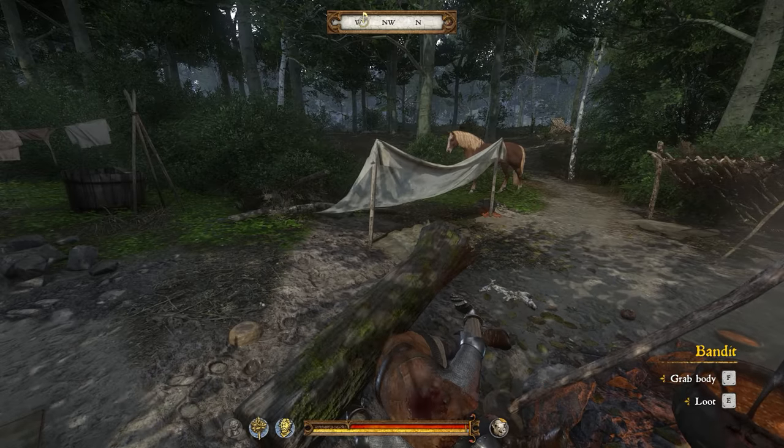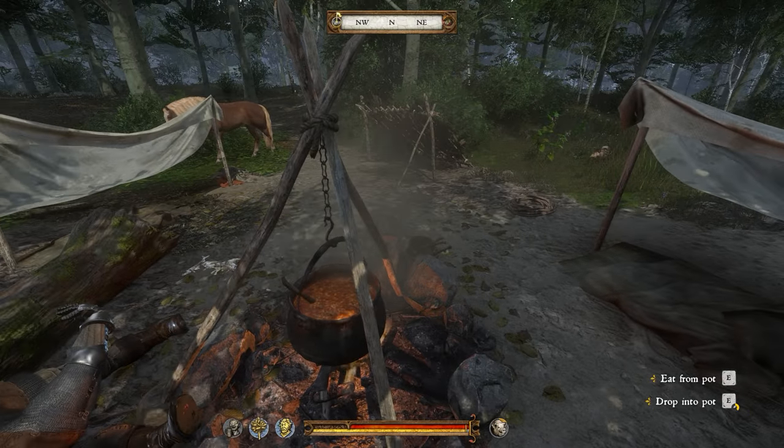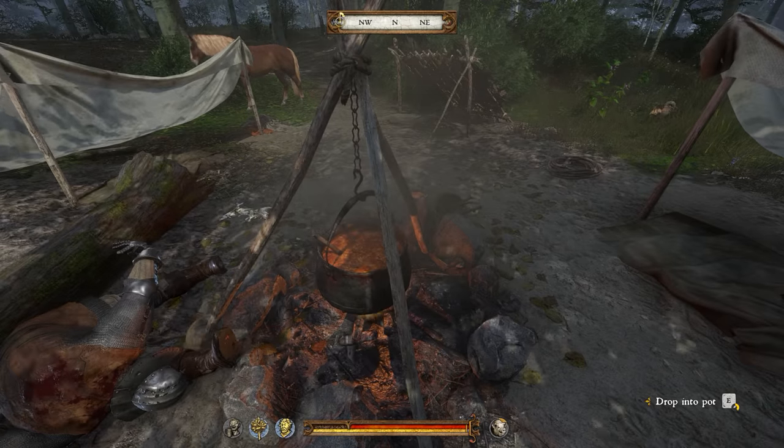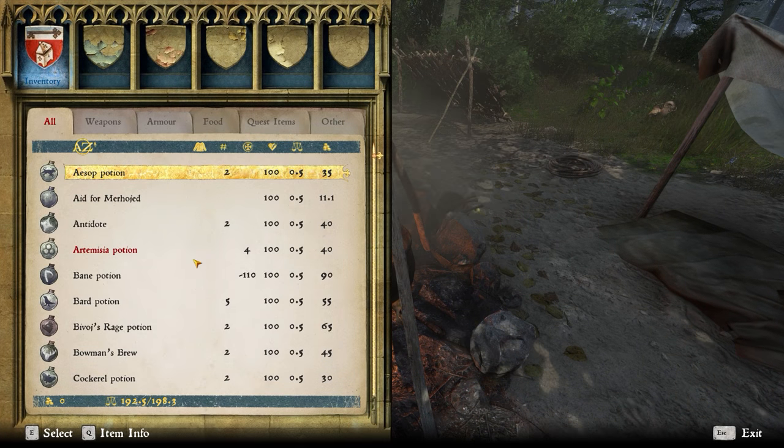Looks like the guy we spared is wanting to wander back into camp already. Just in case there's any more of his friends left out here, what I'm going to do is have a bite of their stew and then poison it, and leave the rest of their camp as it is. I'm also going to scare the horses off here. So I've poisoned this stew and sent his horses away — that should save any peasants nearby from additional attacks.